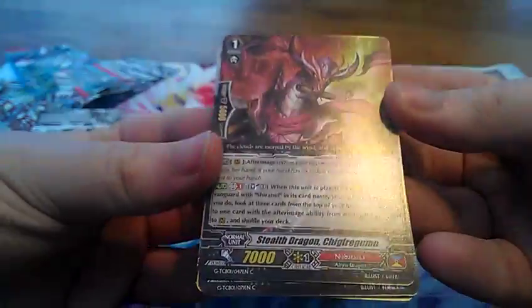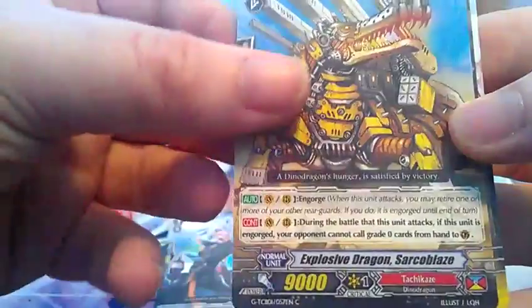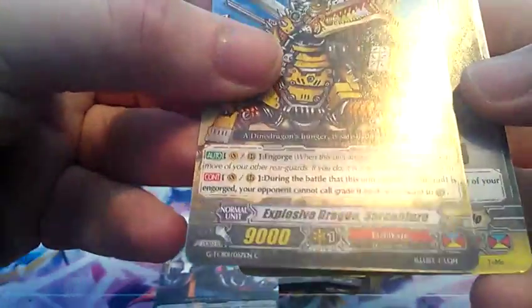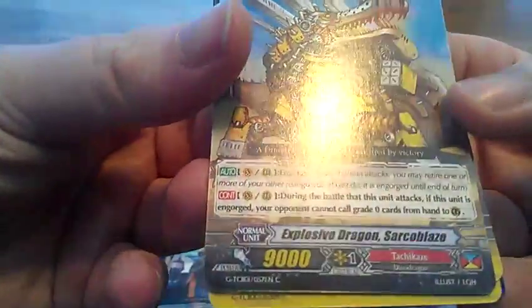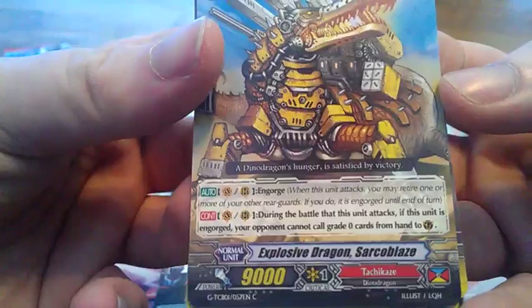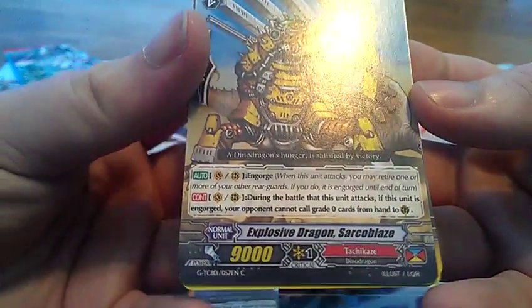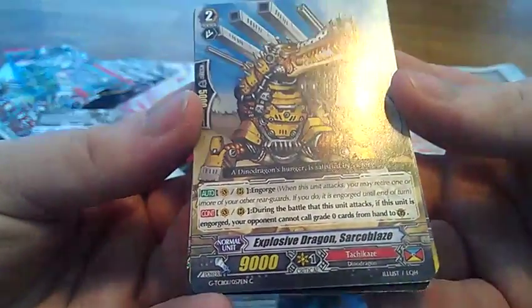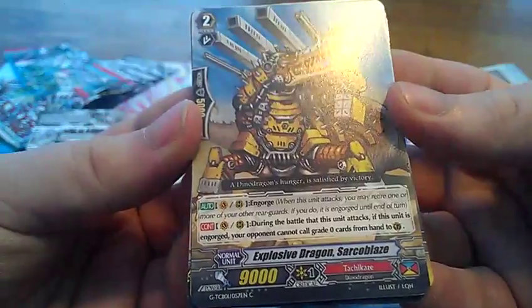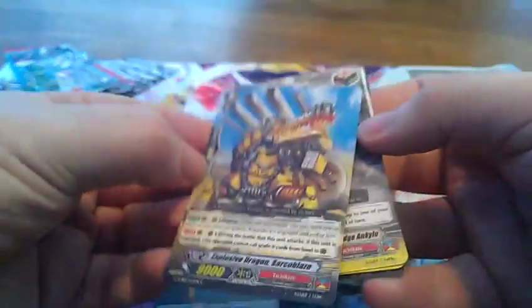Support for a card with Shira Nui — has After Image, but it's common. Common, common. One has the engorge ability — when this unit attacks, you may retire one or more of your rear guards. If you do, this unit becomes engorged. During the battle that this unit attacked, if this unit is engorged, your opponent cannot guard with grade zeros.